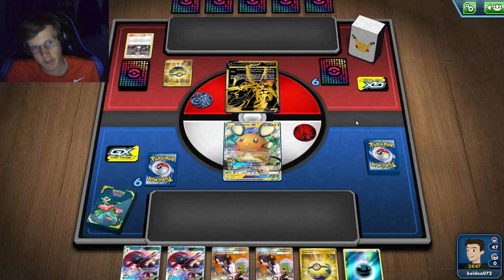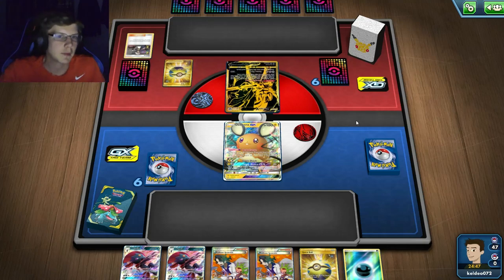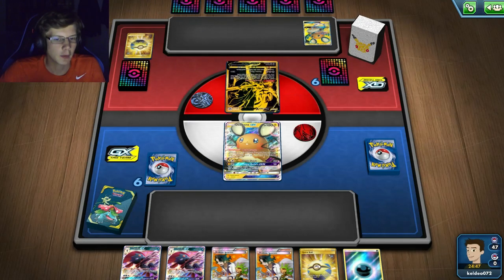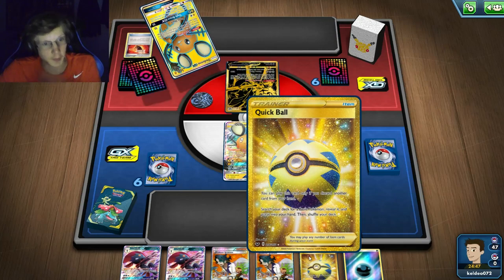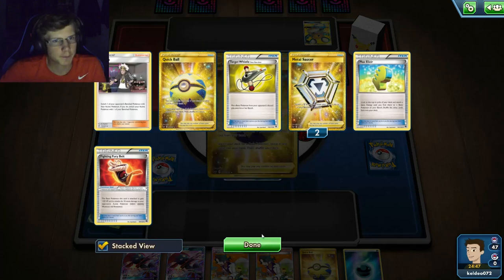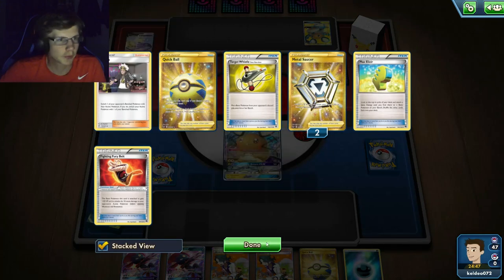My opponent is playing Zacian — probably Zacian ADP. It's a good thing I'm going second, but we'll see. I'll probably just Quick Ball, get a Mewtwo Mew, and play it. That's two Metal Saucers gone for my opponent already.